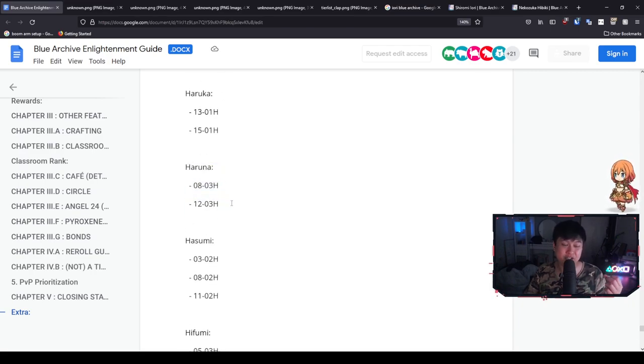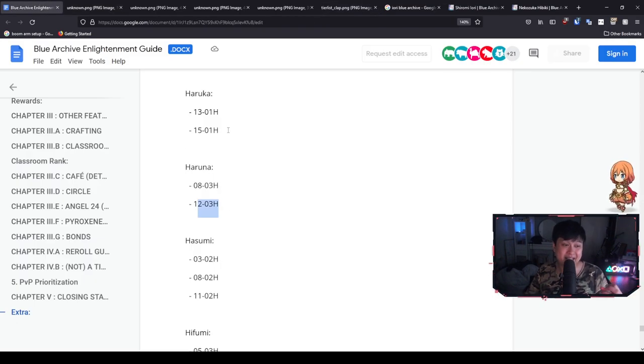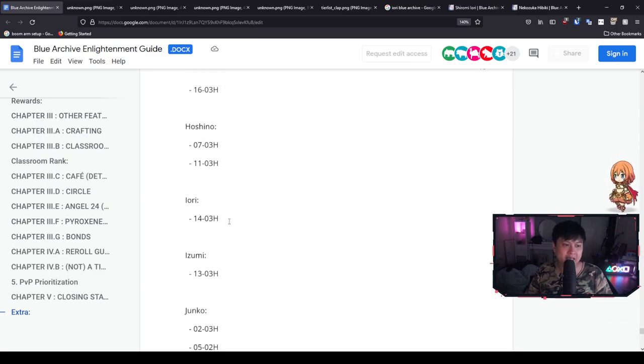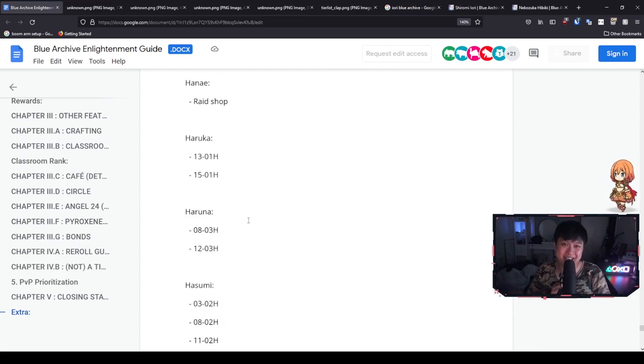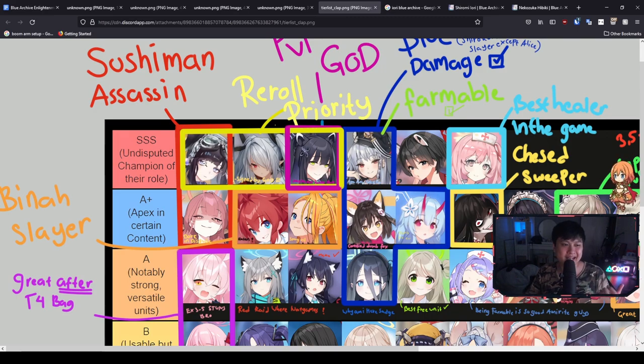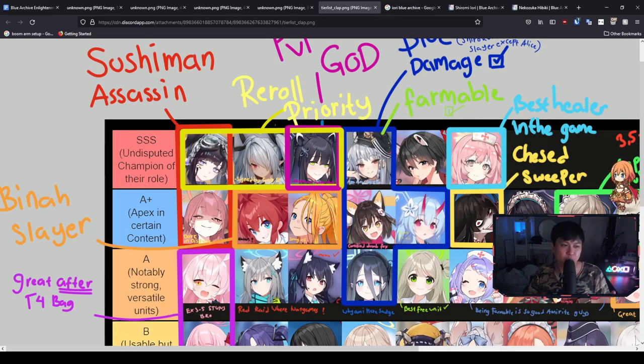I know that on release, chapter 8 will be out. I can't remember if chapter 12 will be out. Before you commit to rerolling, do check if that character is farmable. Looking for Iori and Hibiki — Iori is indeed farmable, but only on one node and it is quite late. As for Hibiki, I don't see her on the farmable list at all, which makes Hibiki so freaking valuable. That's why I would personally prioritize Hibiki as well as Iori — not only because they are exceptionally strong, but because Haruna also has two nodes you can farm her from.